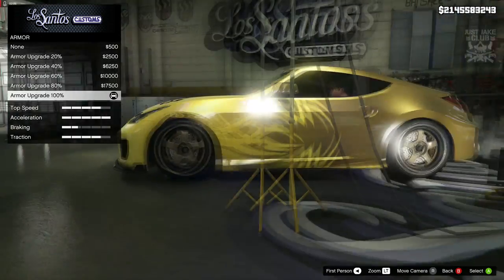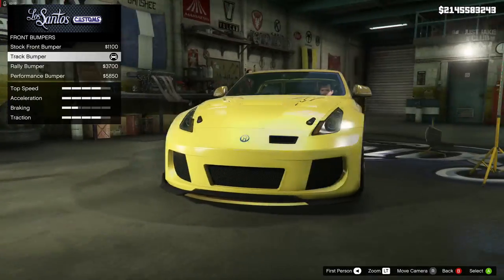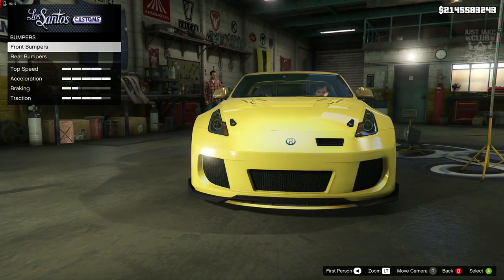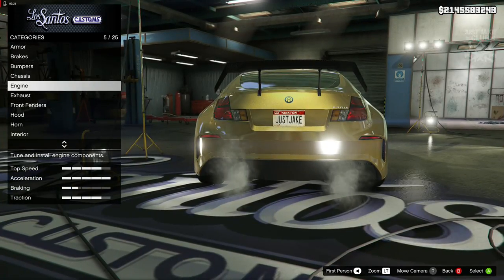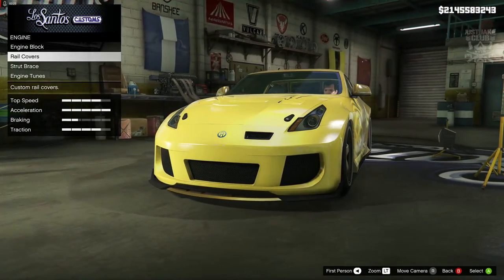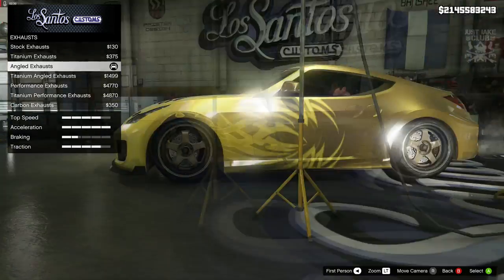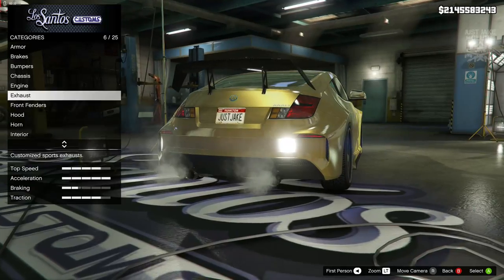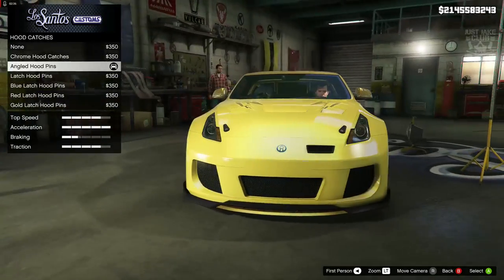So as always we started with 100% body armor, then we went to the brakes and grabbed the race brakes. For the bumper we went front bumper and changed that to the track bumper. For the rear bumper we stayed stock. Then we skipped past the chassis, went to the engine — we didn't worry about the block, the rail covers, the strut brace — but with the engine tunes we went and got the level four. For the exhausts I went and got the angled exhausts. We skipped past the front fenders and went to the hood — for hood catchers we got the angled hood pins.